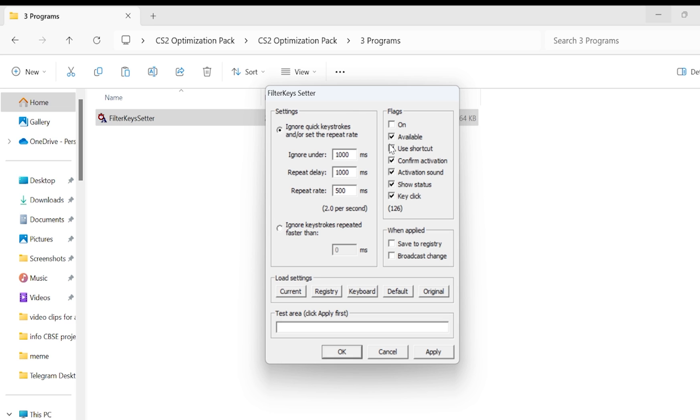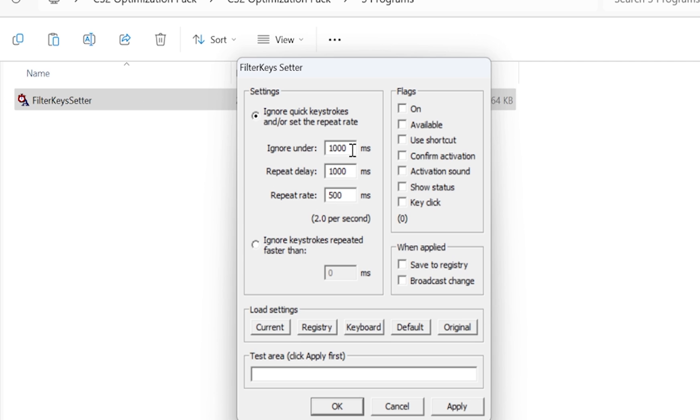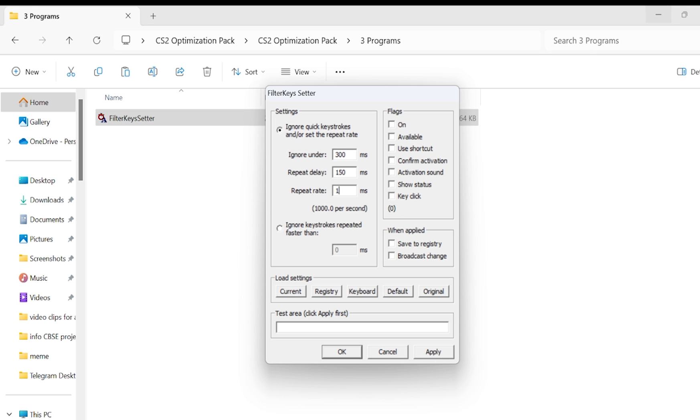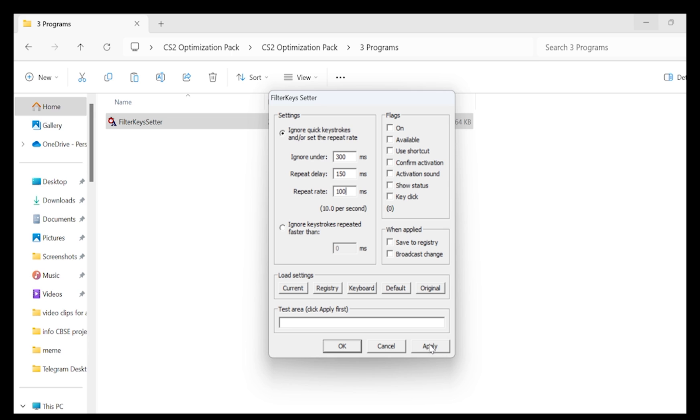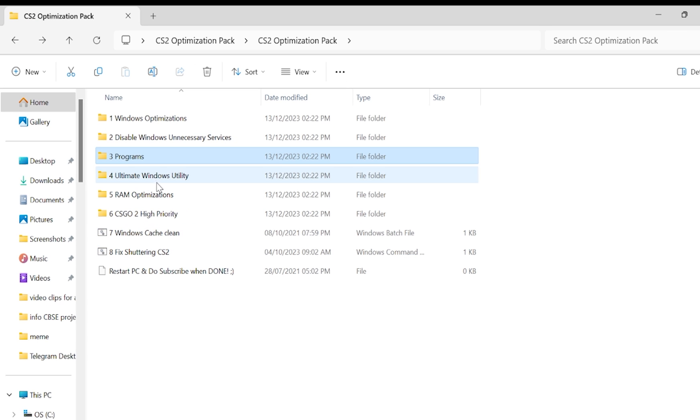First, uncheck all the options. Then change these settings to 300, 150, and 100. After you're done with that, click Apply and click OK, then go back.